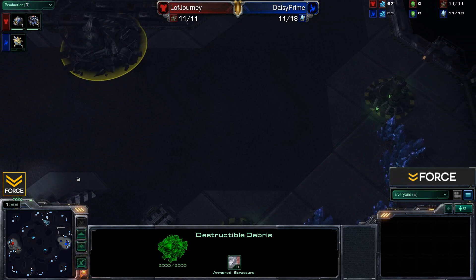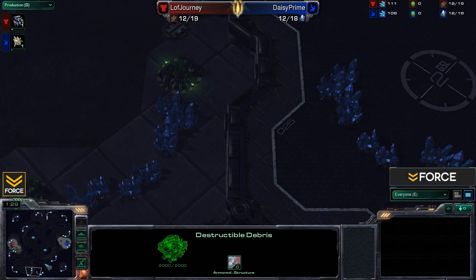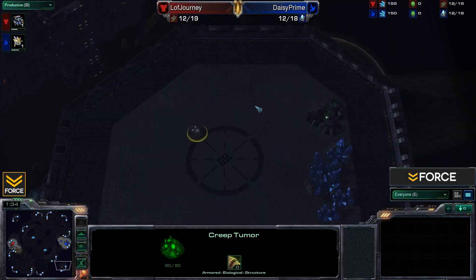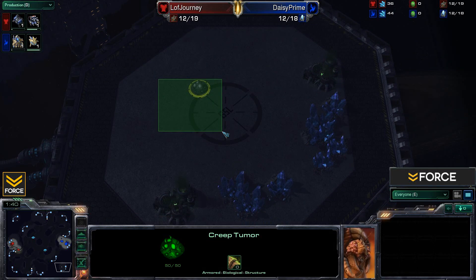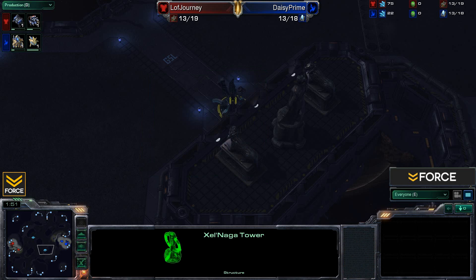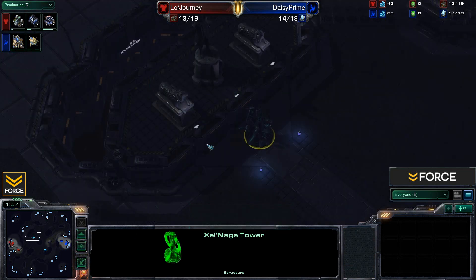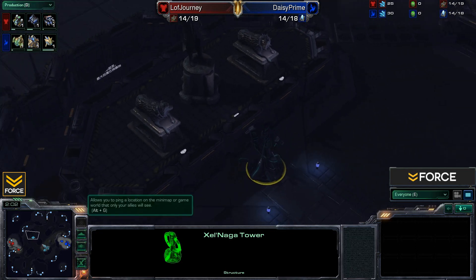The map is mirrored just like that in all four corners — they all look exactly the same. In the center of the map we have an expansion and then a far outlying expansion. You can notice a creep tumor laid down there preventing the drop of the expansion, actually forcing you to come over with some detection and a unit to kill it off. We also have Xel'Naga Towers in the center of the map — something to keep note of.